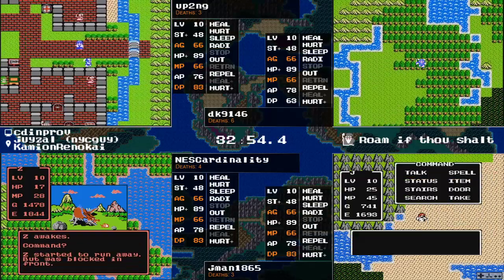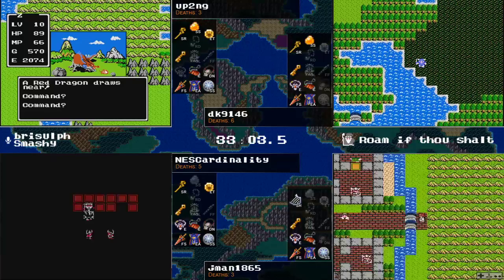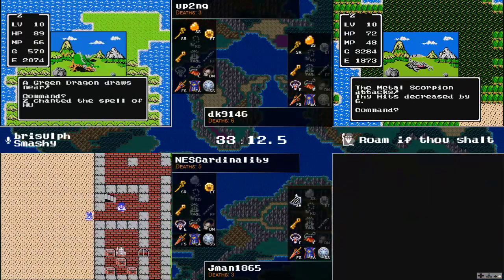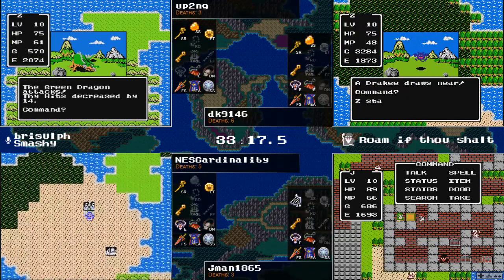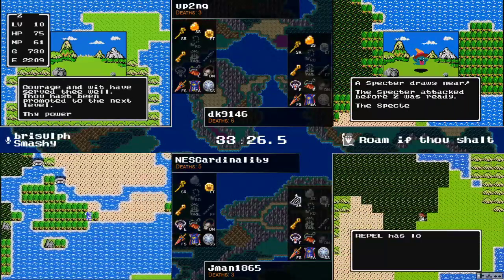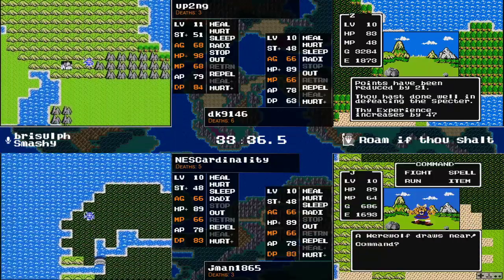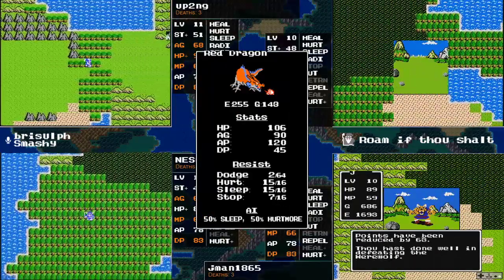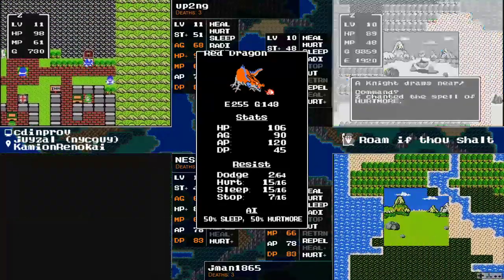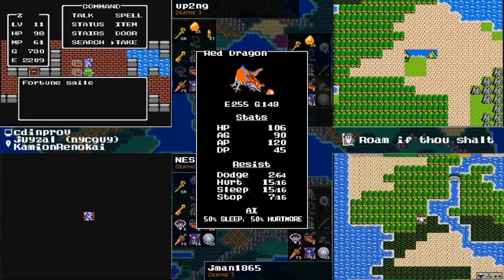It seems to be awfully sleep happy. We do not have Stop Spell yet. Blocked and just blasted with a Hurt More — up2ng gets a first turn Red Dragon run, you love to see that when you're the runner. Looking for a first turn kill on this Green Dragon — nope, but just one swing from the flame sword and that will be level 11. There is a request to see the Red Dragon stats — assuming it's 75% sleep based on what we're seeing. And there's the Stop Spell — up2ng may be showing off the Red Dragon Stop Spell resist, which is seven out of 16, so about a coin flip.